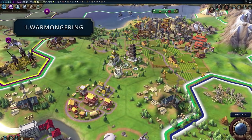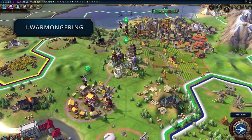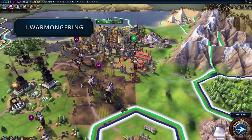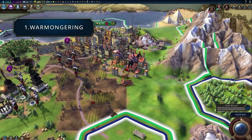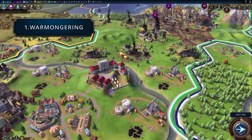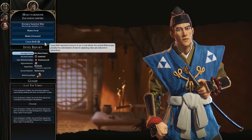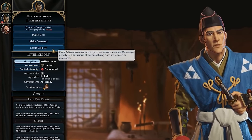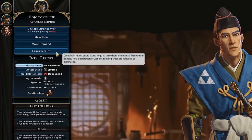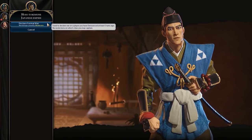How declaring war works in Civ VI is: the more that you declare war, the more warmonger points you accumulate. The exact effect of these points is unclear at the moment, but it will definitely affect your relationship with the AI civs and how they behave towards you. The casus belli system is basically independent conditions where if any of them are met, you'll have an option to declare war and not get such a bad warmongering penalty, and you won't lose your friends.